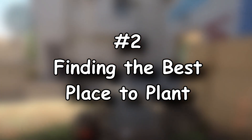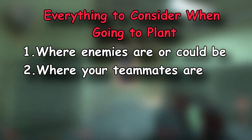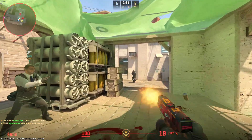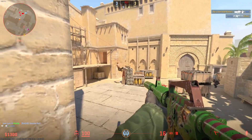To know the best place to plant the bomb for that round, you should take into consideration the known and possible enemy locations, the positions of your teammates, and the utility that can or has been thrown. Then, with all the info you have, decide where you're going to go after you plant the bomb. You need to make sure that you or your teammate have sight of the bomb and a good position to defend it.